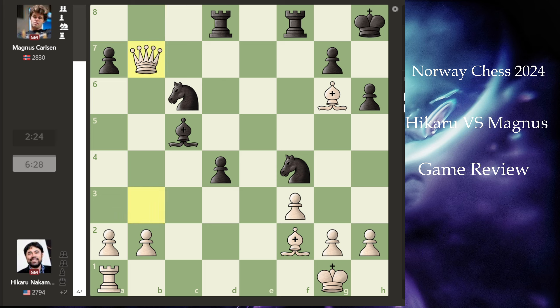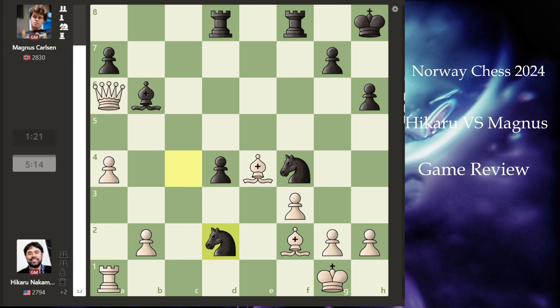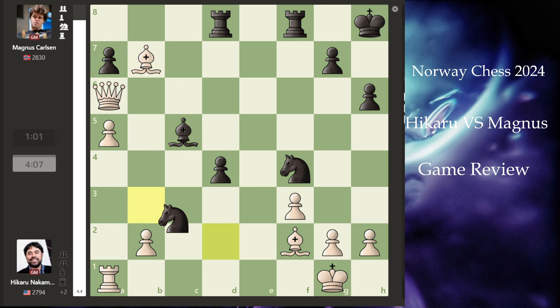After this, Magnus was down a queen. Still, he was up in pieces — you can see there are two bishops, two knights and a bishop, and two rooks. So Hikaru is down a piece but Magnus is up in material. But his king is a bit exposed. Hikaru puts his bishop safe because he is down a piece and needs to maintain that. White is still at advantage with plus 3.2.